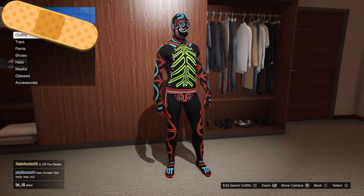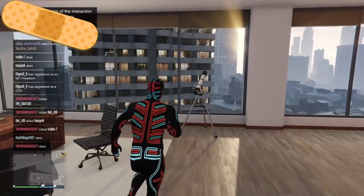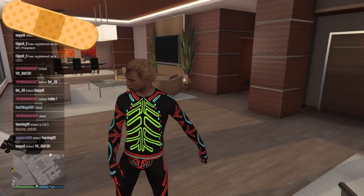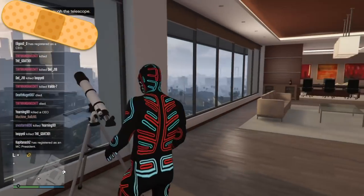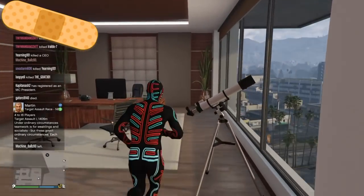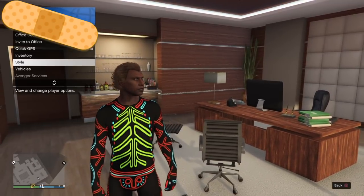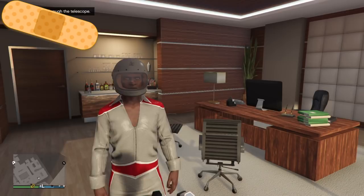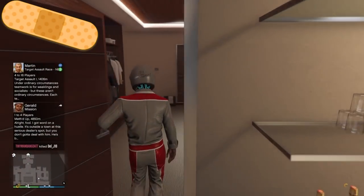I'm going to show you six examples here and how you would start to create these outfits. Most of you are probably familiar with this glitch, but what you do is put on the bodysuit — do not save it — and then run at the telescope, hold right on your D-pad, and you should stop but not look through the telescope. If it takes a couple of tries, that's fine. Once you do that, open up your interaction menu, go to style, and select that saved outfit with the stunt shoes on. Then close out of your interaction menu, walk away, and you'll see the bodysuit mask glitch under the outfit.